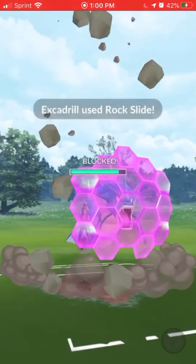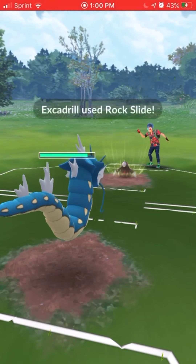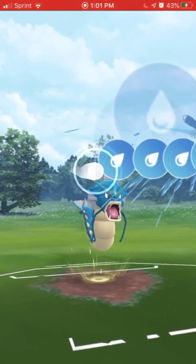They have Rock Slide, and if we didn't have a shield we would have lost because we can't take two Rock Slides — we're kind of squishy. But we were able to get to an Aqua Tail and take the win here.